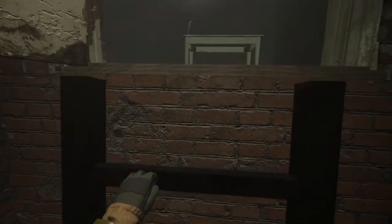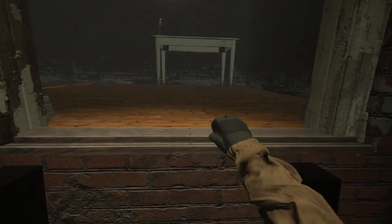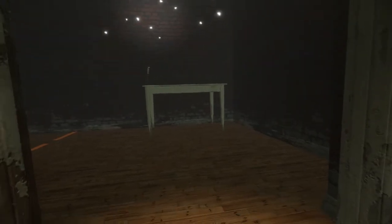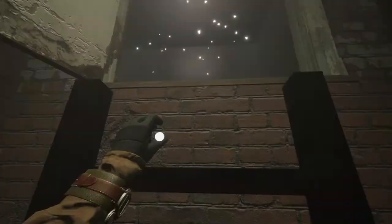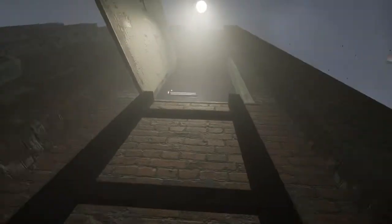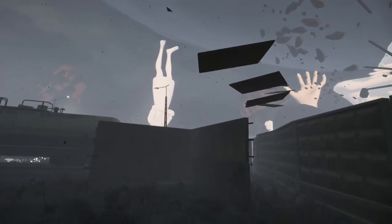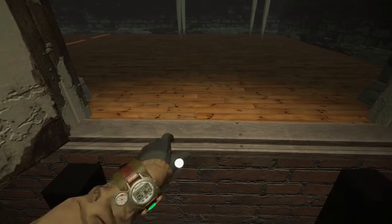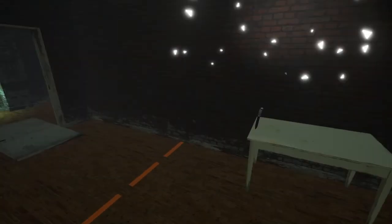Didn't quite grab the ledge — grab the ledge. That's a bit twitchy. Let's try this again. Do we have to get up on there to get in? There's a ladder here. We just have to master how to crest — let me grab the exact mantle point. There we go.